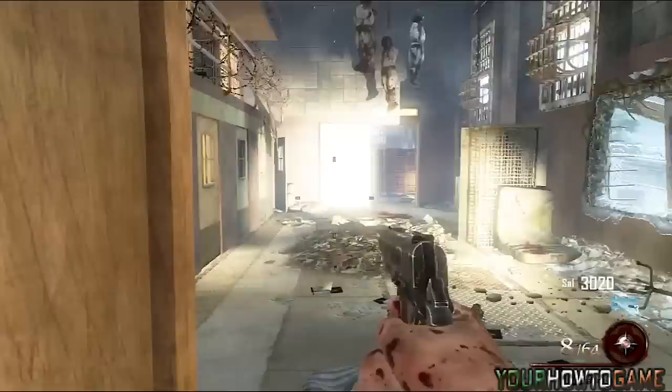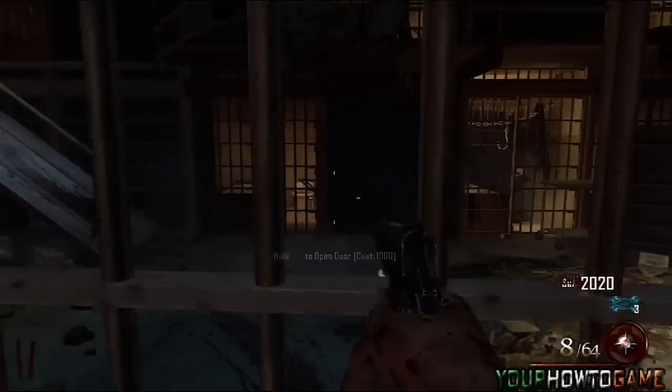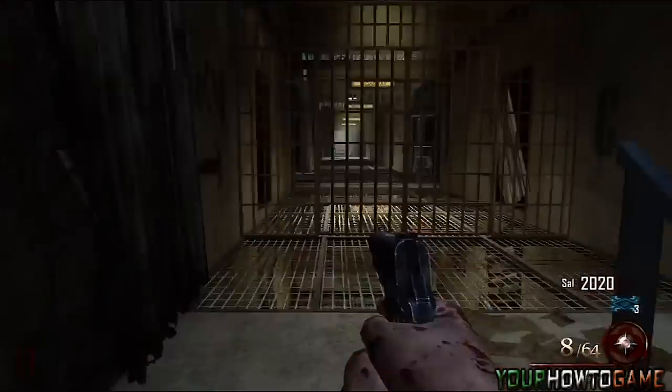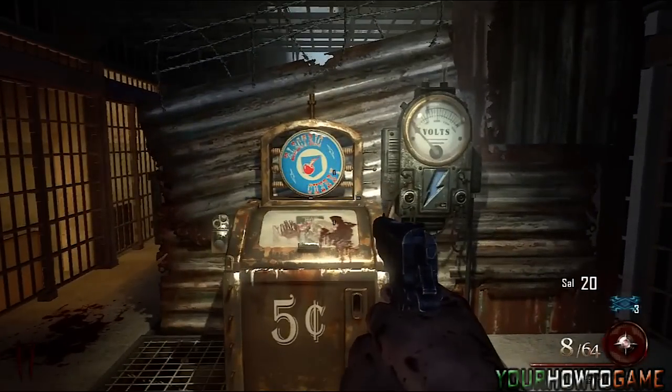The easiest way to find this perk is from the starting room map. Head to the left towards the library and open the cell block door for 1000 points. Continue up the ramp and up the remaining staircase to the third floor of the Broadway cell block.